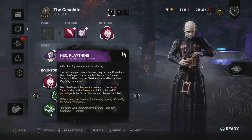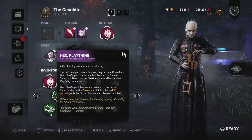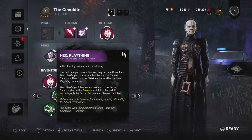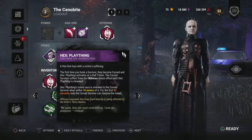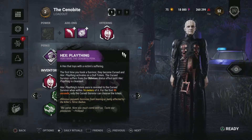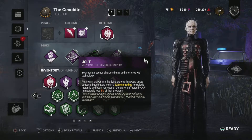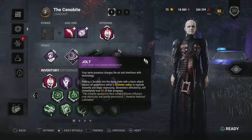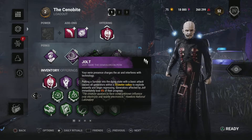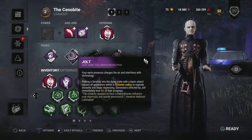The first perk I'm going to be running is Hex Plaything. Anytime I hook a survivor, they will become oblivious when they get unhooked and they have to go search for a totem to cleanse so they can get rid of the oblivious status effect. I'm also running Jolt, so anytime I put a survivor down, any generators within a 32 meter radius that have any progress will explode and begin regressing, automatically losing 8% of their progress.